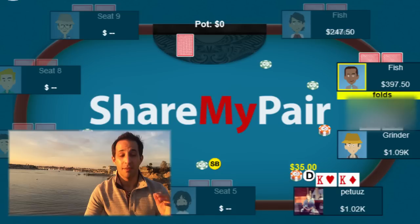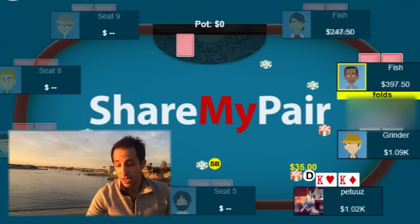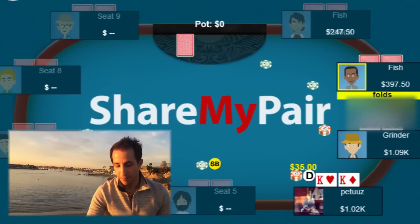This is a preflop tactic — I have a preflop product out and I'll talk about it at the end of this video. But the key takeaway is: you should be raising bigger in spots like this where your hand looks like a bluff and you really want to protect your hand.